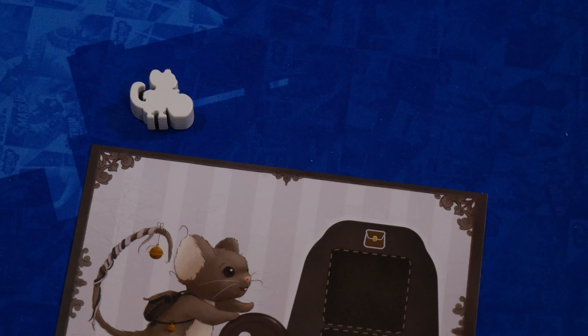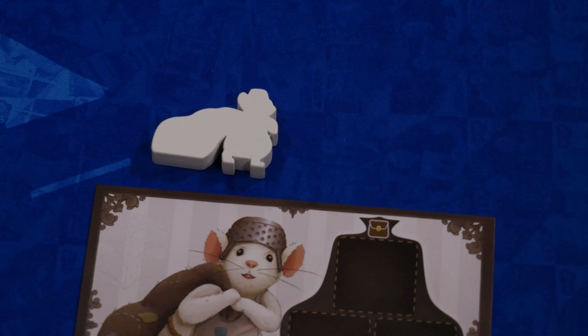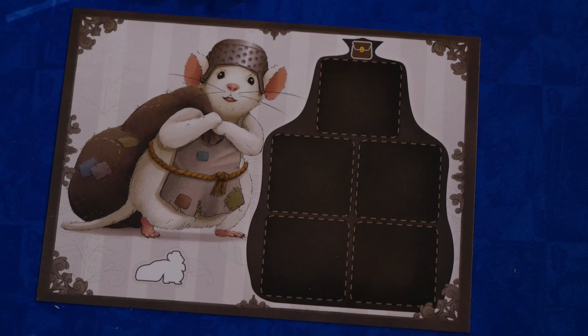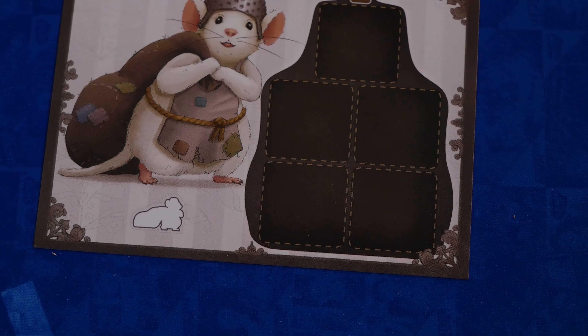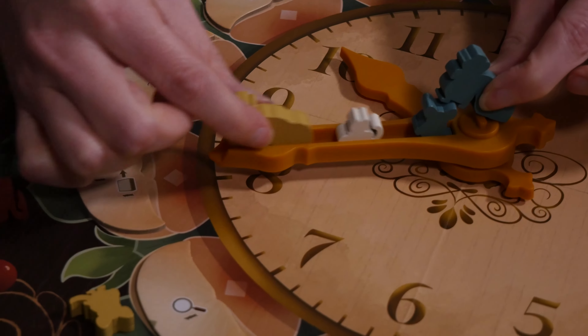A big part of Hickory Dickory is that each of your mice has a special power. The scurrier can jump off the minute hand up to two spaces away — this can really come in handy when you're trying to complete a certain action at the right time or get a tile before someone else. The spotter allows you to draw an extra tile from the bag whenever you take a draw tile action with that mouse, which helps when you're looking for a certain color or symbol to help with your deliveries or filling your player board.